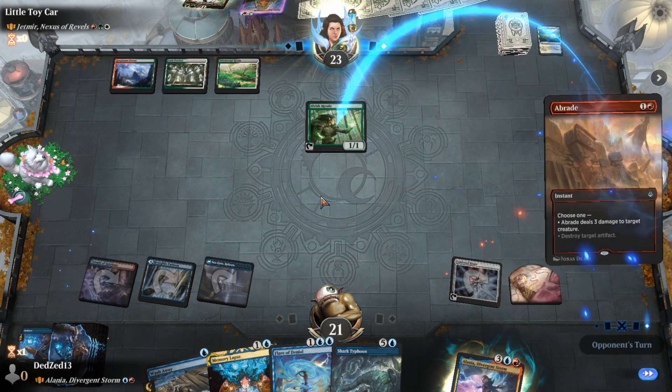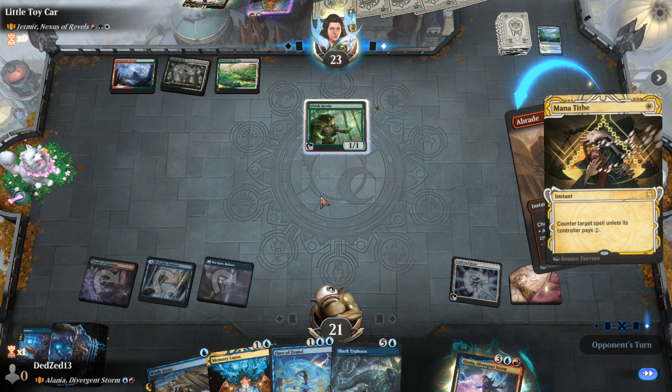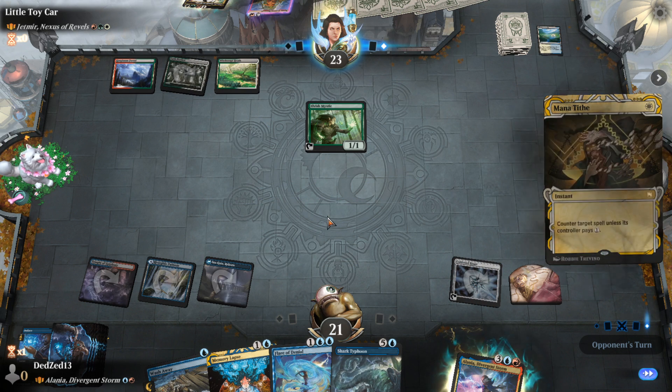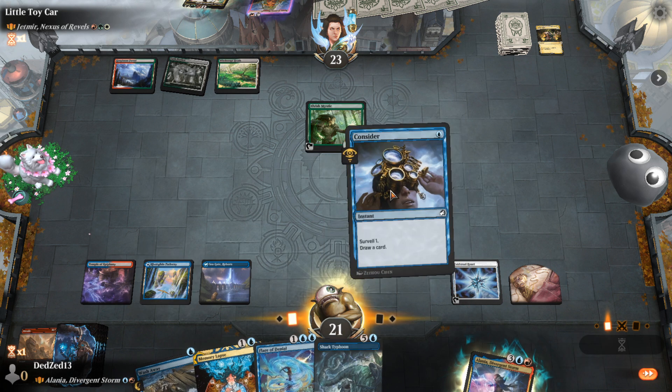A Braids — yeah, we're going to kill you, Elvish Mystic. Please do not add mana and then mana ramp. That's so fine with me — Braids generally cannot kill us. No land, slightly annoying.